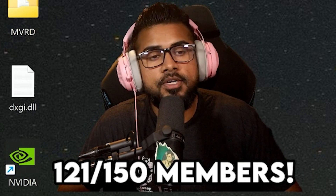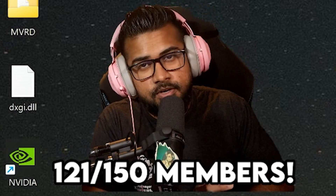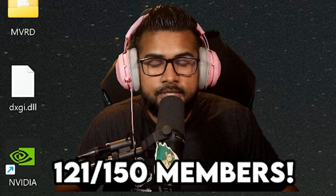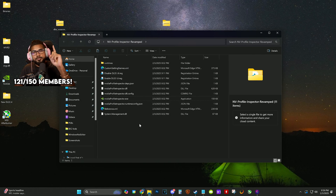If you guys are running into any issues, please comment them down below. I also have a tutorial already on how to install AMD FSR into Final Fantasy 7 Rebirth as well as XESS, which aren't included in the game by default — I'll be linking that down below in the description, timestamped so you can get it installed properly.